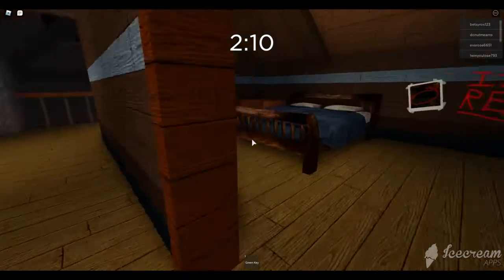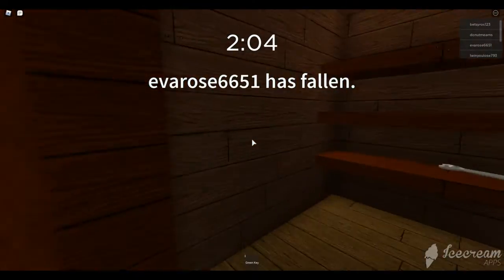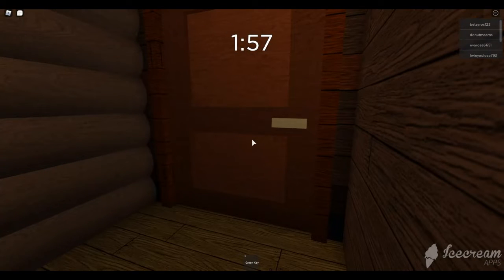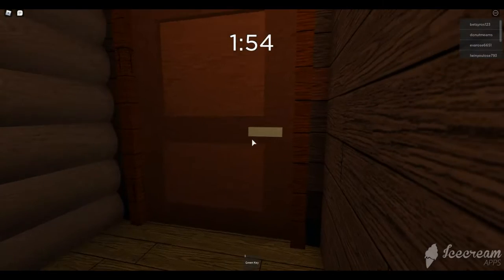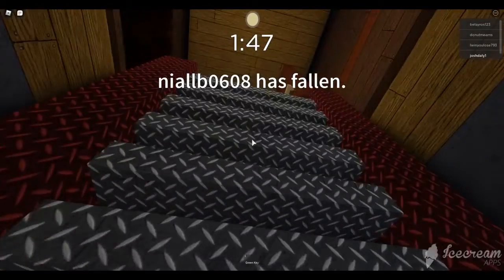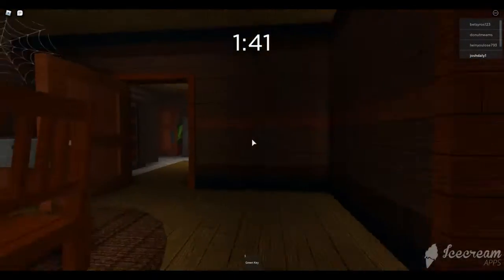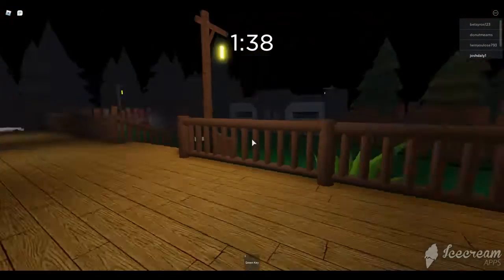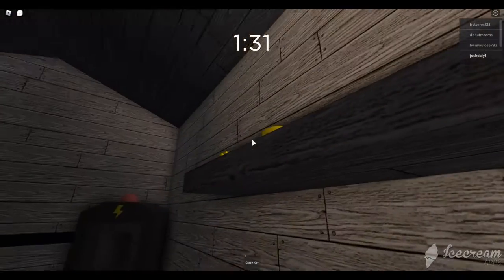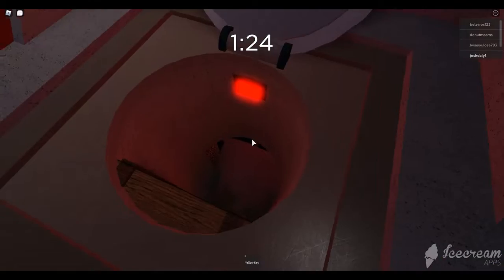We've already been in there. Oh crap, close the door — we're stuck in here. Never mind, someone else was down there. Close it, close it! I don't think the spider can open doors, can it? Sounds like it's getting closer though. Oh, that's where the green key is used — it's for the shed over here! Let's open that. Here's the yellow key, so we need that for the bunker thing down here.